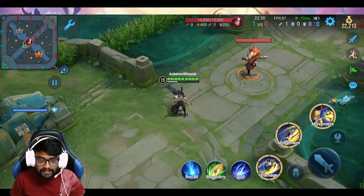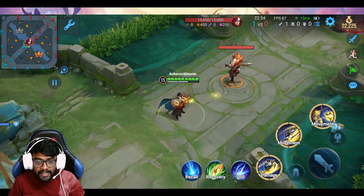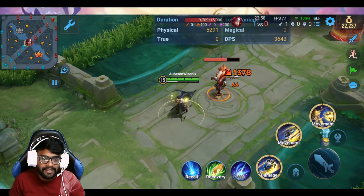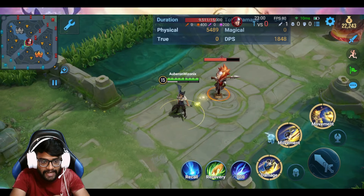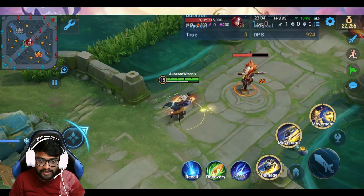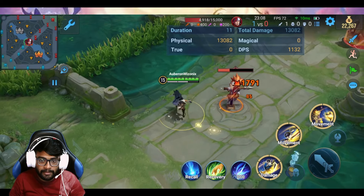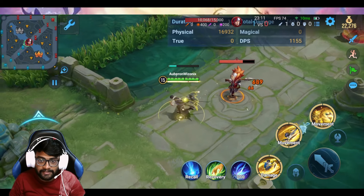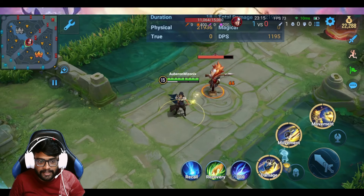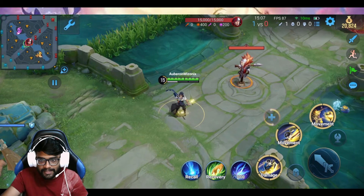One more thing about his passive: whenever he uses the enhanced ability, his next auto attack will be enhanced as well. So if I use an ability, the next auto attack he will jump and attack the enemy. If I have two stacks I do the normal attack; if I have three stacks the attack is still normal, but when I consume the stack I will do the enhanced auto attack.